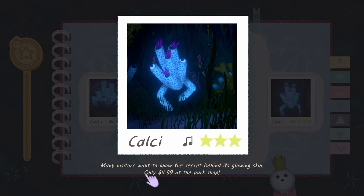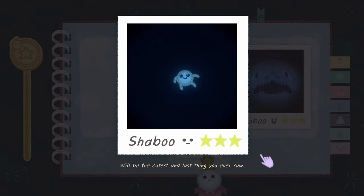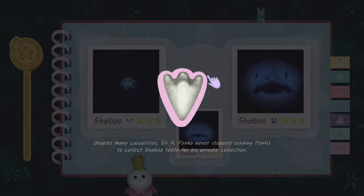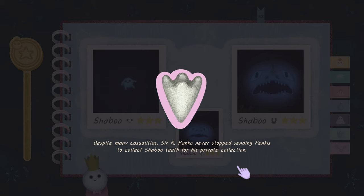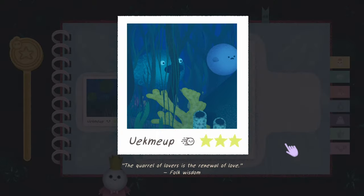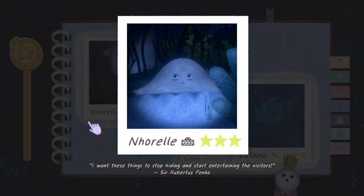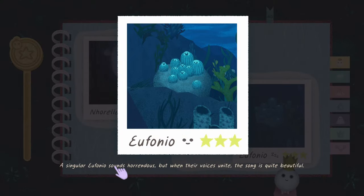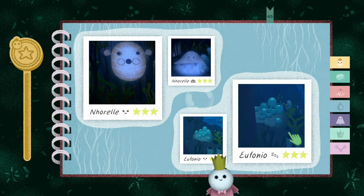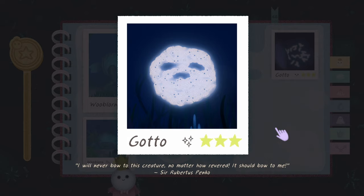'Many visitors want to know the secret behind this glowing skin - only $4.99 at the park shop.' 'Shabo: will be the cutest and last thing you ever saw.' Look at him - kawaii! 'Despite many casualties, Sir Pinko never stops sending Pinkies to collect Shabo teeth for his private collection.' 'Quarrel: of lovers is the renewal of love.' Quite the quarrel. 'Narelli: I want these things to stop hiding and start entertaining the visitors - Sir Robert Spinko.' He hides in the sand. 'Ifuneo: a single Ifuneo sounds horrendous but when their voices unite the song is quite beautiful.' They're singing, not screaming in terror - they're singing. 'Gato: I'll never bow to this creature, no matter how revered it should bow to me - Sir Robert Spinko.' 'Wobblorn: early depictions were considered fictitious until a scientist saw it in the wild - she realized they were pretty accurate.'